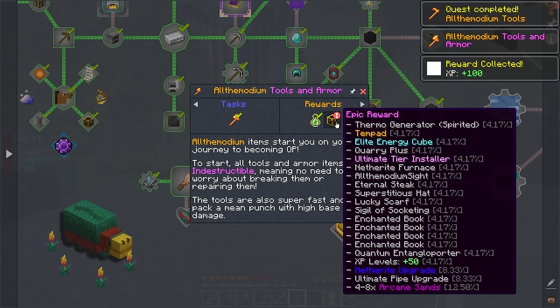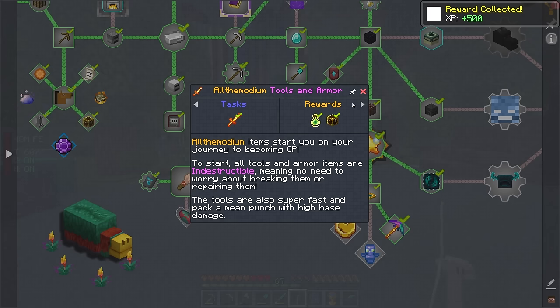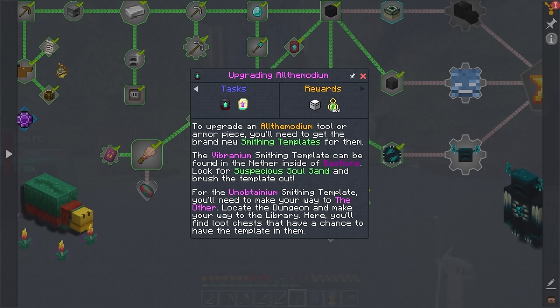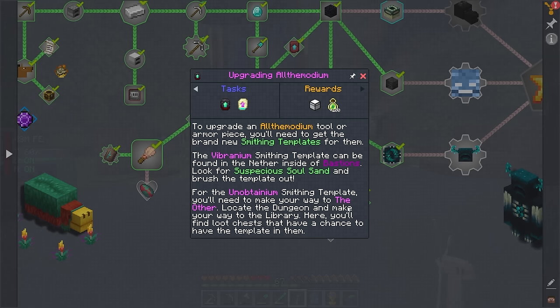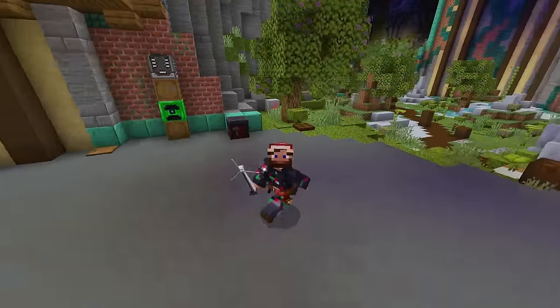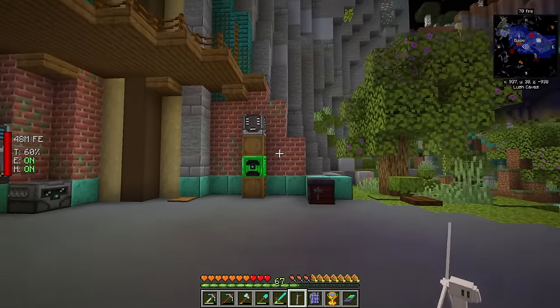We've effectively completed these tasks. We got a wind generator with an epic reward — a Sigil of Socketing, which is from Apotheosis. That could be pretty nice. This leads us into some other adventure-based paths. Finding the other templates: the vibranium smithing template can be found in the nether bastions, and the unobtainium one is found in The Other, which I've been told is very dangerous to get. A lot of implementations of how The Other is set up have changed since I last played this.